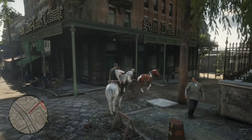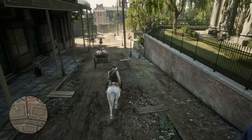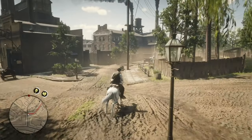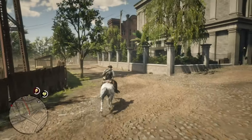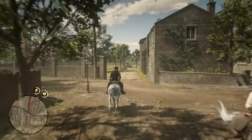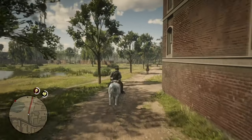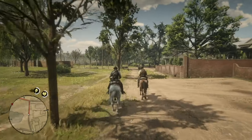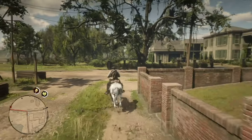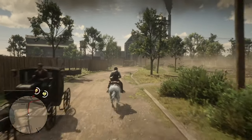This is Weapons Expert number 9, where you have to kill 9 unaware enemies with a bow. You've got to shoot them in the back with an arrow, and you want to have improved arrows when you do this. Or shoot them in the head with a regular arrow. What I chose to do is essentially stalk around Hangdog Ranch, where I know the O'Driscolls are hanging out, and shoot any unsuspecting O'Driscoll.